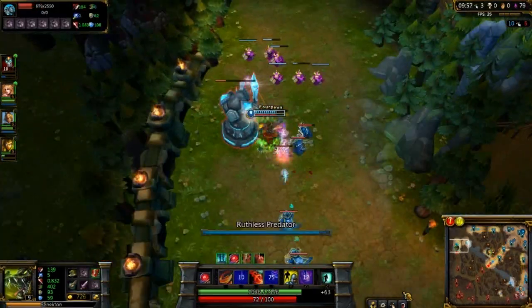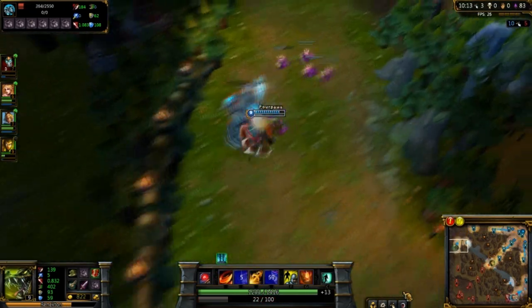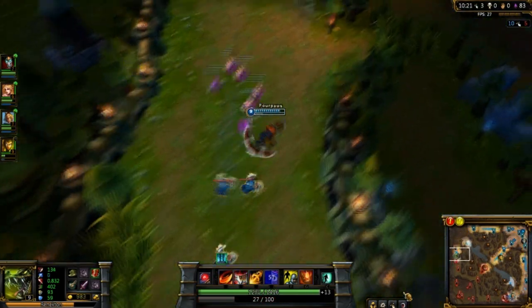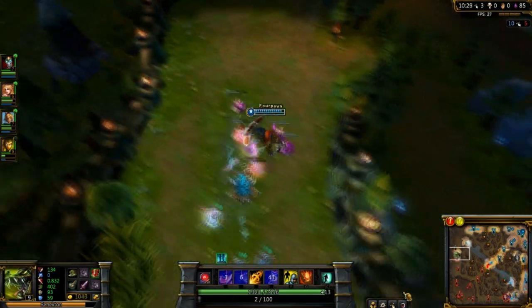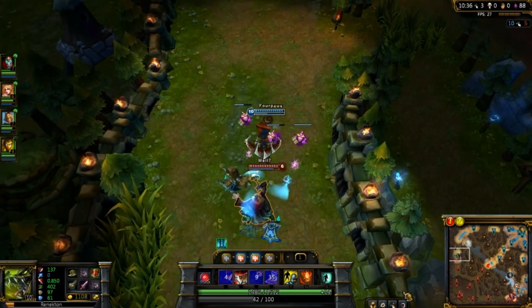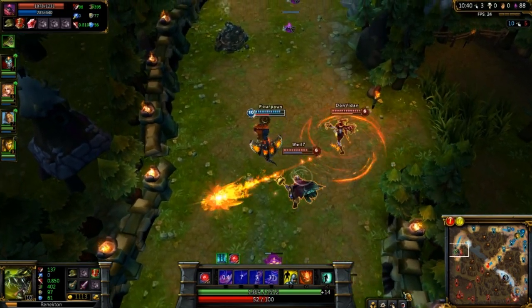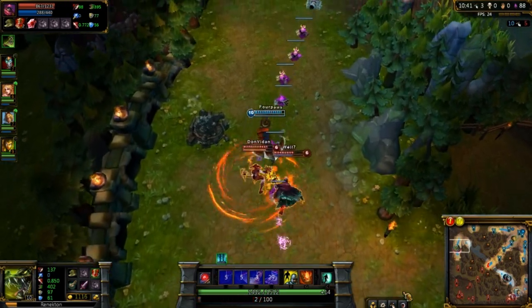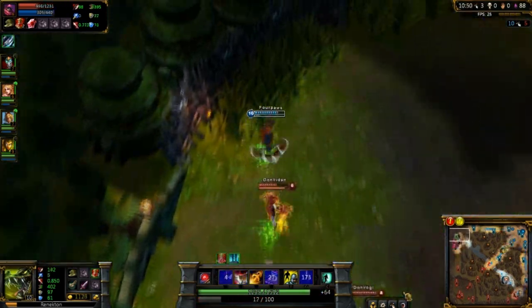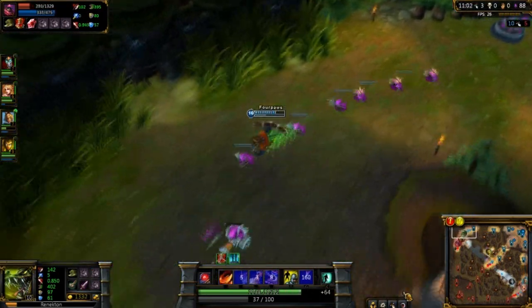However, take care not to push out your lane by AOEing the creeps down. As Renekton you should be a lane bully — every time the enemy tries to gain a CS you should either harass them or start to zone them by putting them in range of a Slice. Obviously don't do this if you are losing your lane, but try your best to make them feel uncomfortable. When you use your ultimate Dominus your character model grows, which makes the range of his AOE skill Call the Meek bigger — keep this in mind in a team fight.